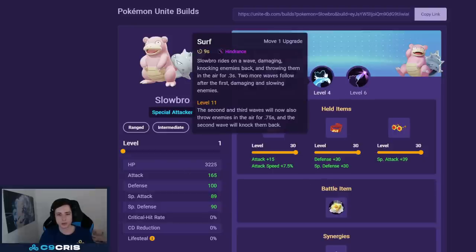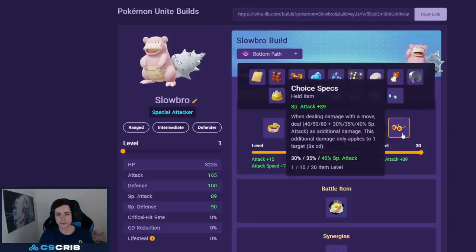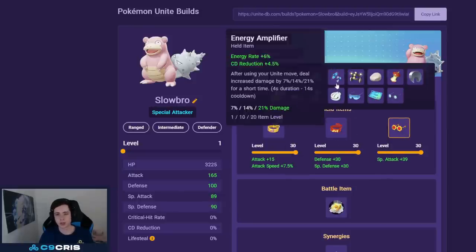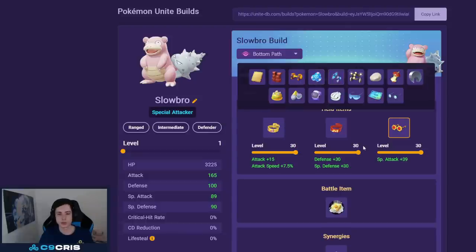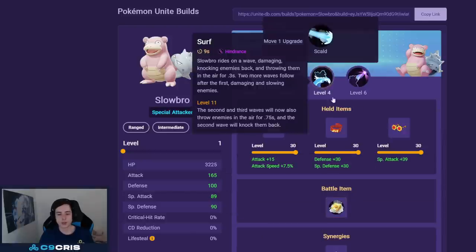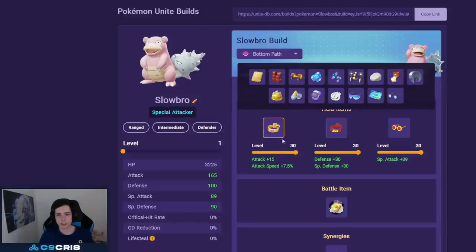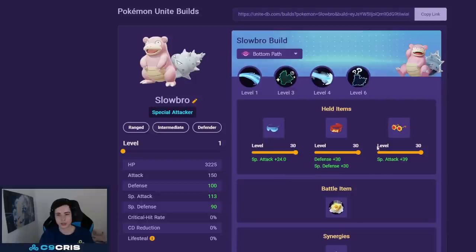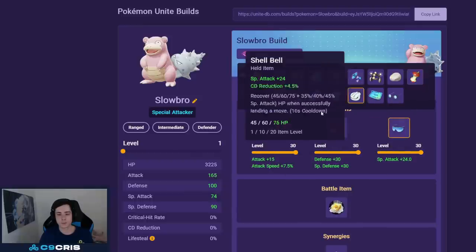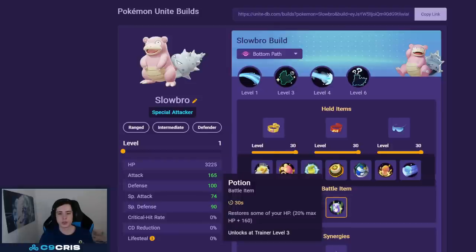For Slowbro there are two builds that are equally good. First: Surf and Telekinesis, with Muscle Band, Focus Band, and Choice Specs — Choice Specs gives better early game last-hitting, and this is probably the way to go. Always go Eject Button. For the other build: Scald and Amnesia — full damage, very good Special Attack scalings. If you don't want the stacking you can stick with Muscle Band. All of these are completely good options, and for this build you can consider green potion but I still recommend Eject Button regardless.